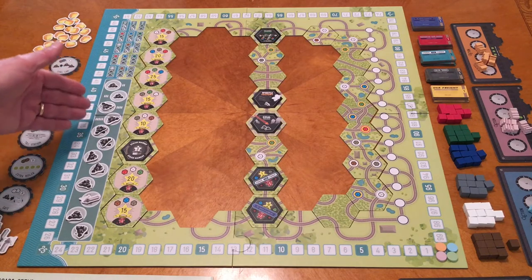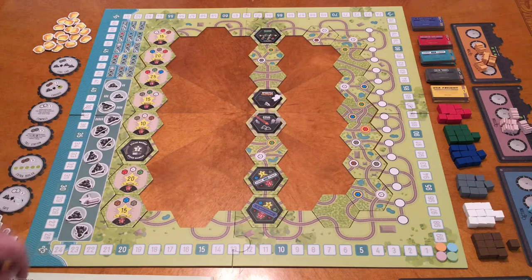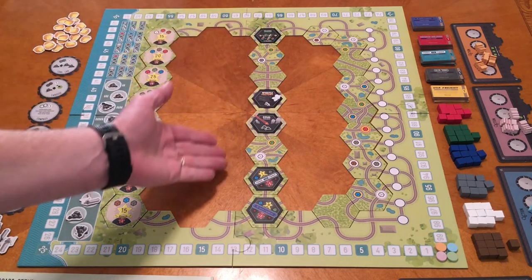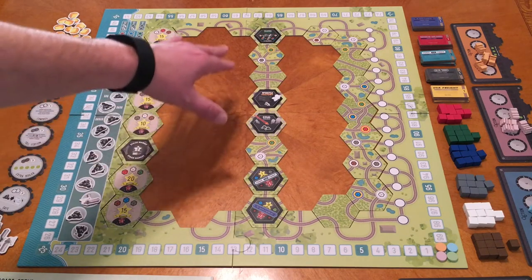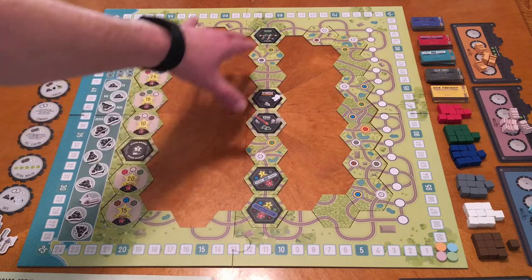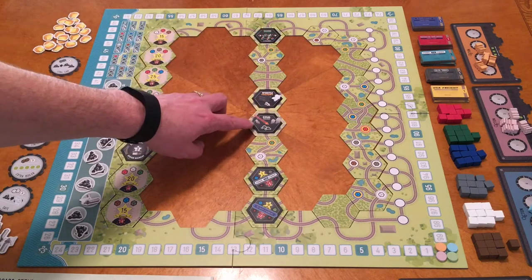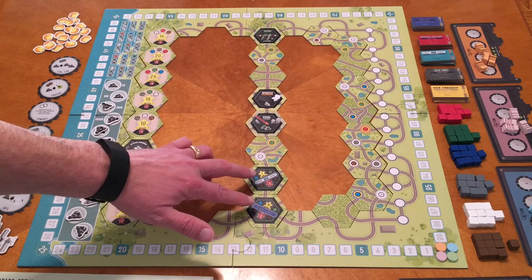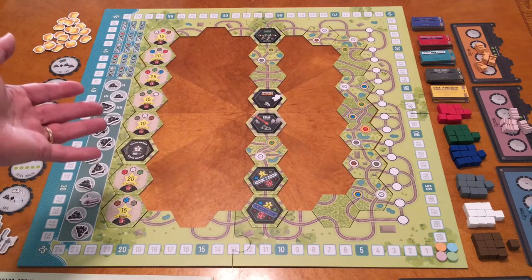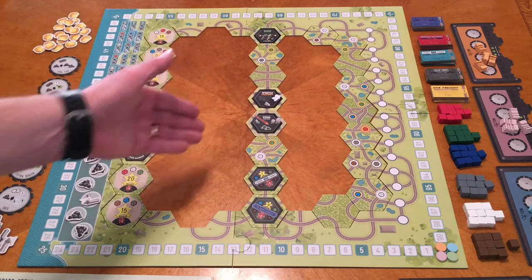You'll notice all these spots have coal except for one down toward the end, which has a whistle — one whistle per player. The middle has various towns we can stop in, plus three regular tiles. When setting up, you need at least one trading post, one coal yard, and two town tiles. Then you pick another special tile — in this case the whistle factory — and three regular tiles.